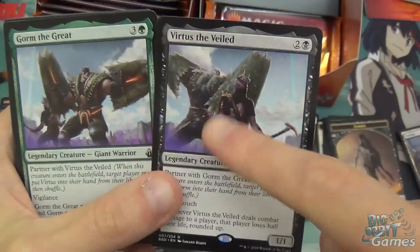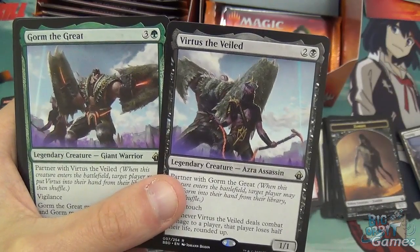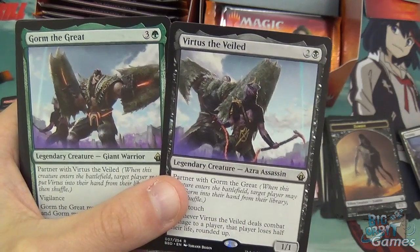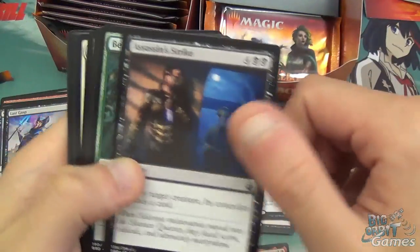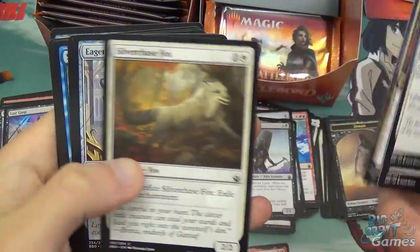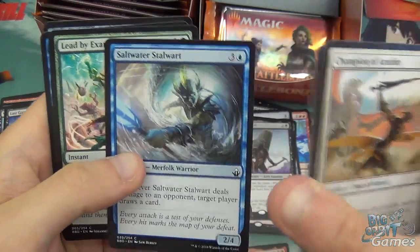The artwork is taken from either side — that's cool. You're swinging with both: Gorm soaks up all the blockers and then Virtus just hits your opponent for like 20 if they're still on 40 life. Assassin's Strike, Beast Within, and then Champion of Arashin, Shambly Ghoul, Auger Spree, Silverchase Fox, Eagle Construct, Pathmaker Initiate, Saltwater Stalwart, Lead by Example, Call to Heal, and Peace Strider.